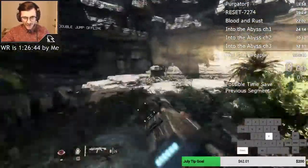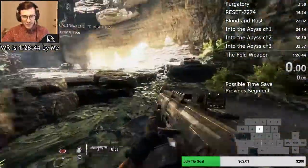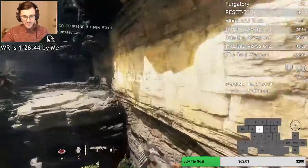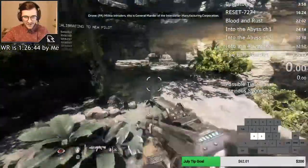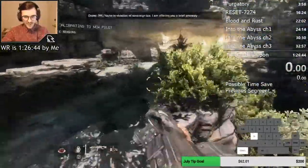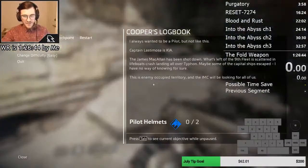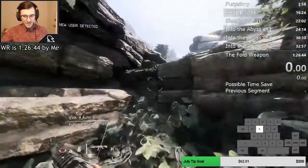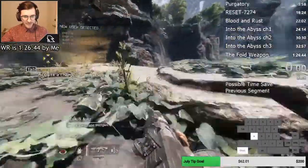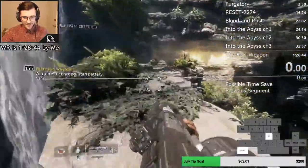I'm going to strafe to the right, left, right, slide a little bit there. That's new, actually — we used to wall run here pretty much every single time. But you can actually just slide across the whole area. Obviously I mantled there, but it's a pretty sick new little route. It takes practice — it's pretty hard, honestly — but it saves about just shy of a second.